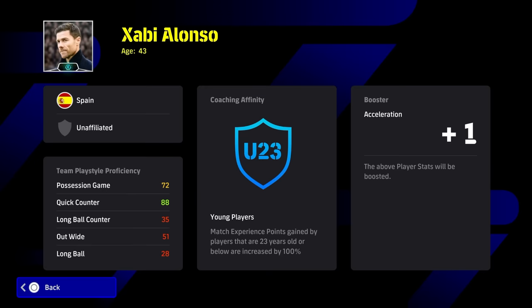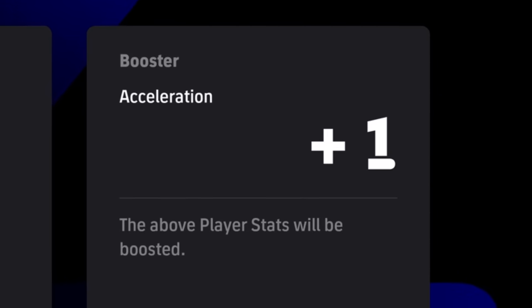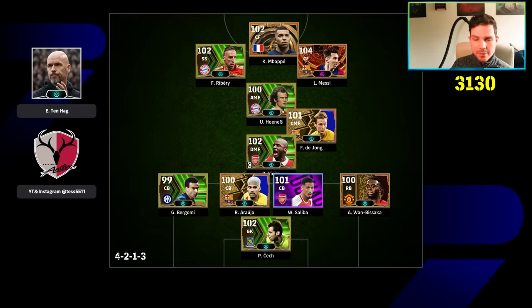He also gives a plus one to acceleration, which is always nice when you're training cards. We're going to show you how it mixes up the meta a little bit while still remaining the same, and we'll show you a special way of playing with Alonso that you can dominate with. If you're used to spinning, saving 500 coins is quite easy even as a free-to-play player.